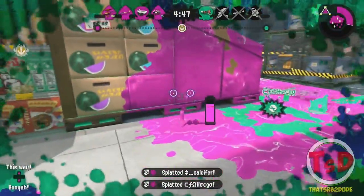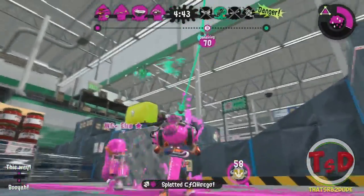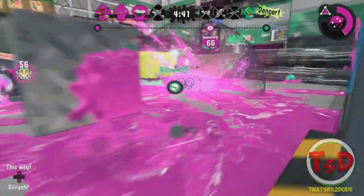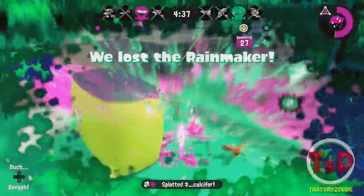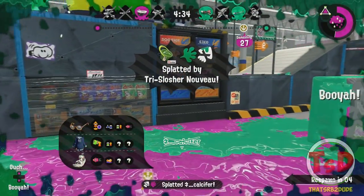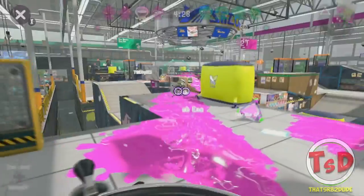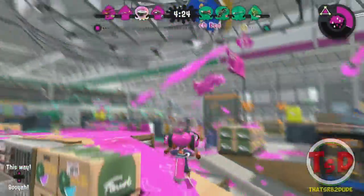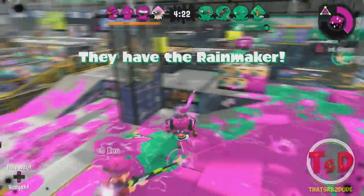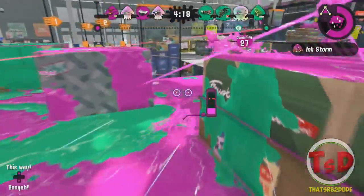The Splash Walls buff is really nice — it helps weapons like Bloblobber, 96 Gal, and Rapid Pro Deco recover ink faster. Tenta Missiles — there's no real noticeable change, so I'll skip it. And the overall Splashdown buff: do I think it's amazing? It's just okay by my standards. Do I think people are going to use Splashdown more because of it? Probably not, but maybe. It's definitely a special that can now be spammed a little bit more.